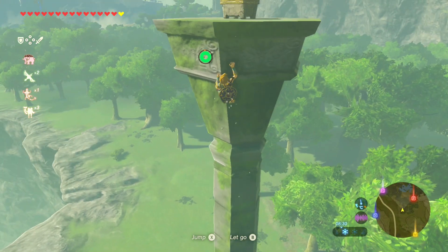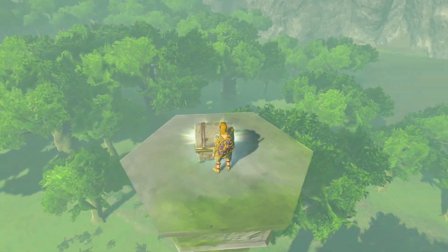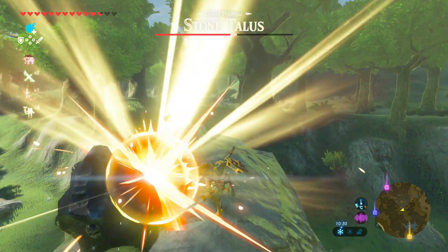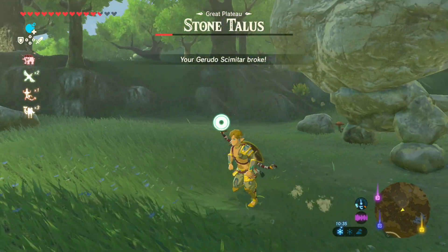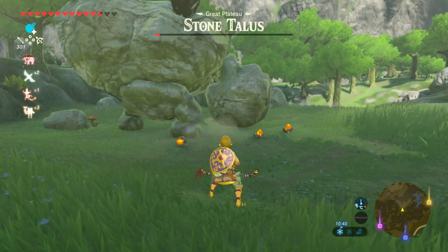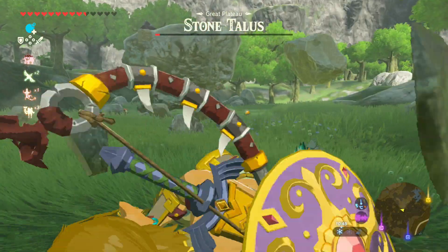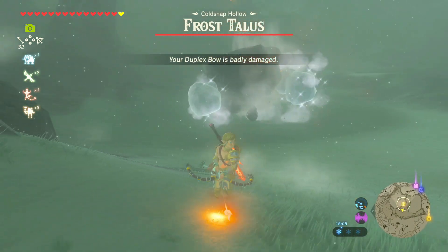Something I basically didn't touch at all when playing Breath of the Wild was literally any of the mini-bosses, so that was first on my list. I did beat one of the Flame Ignis Taluses post-game - probably the hardest one because it's on a little tiny bit of land. So I decided to go fight a regular one and the Frost one. The main Talus was quite easy and the Frost Talus wasn't too bad because I just shot Flame Arrows at it.